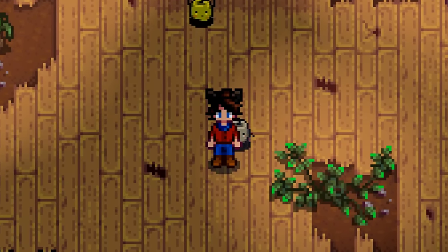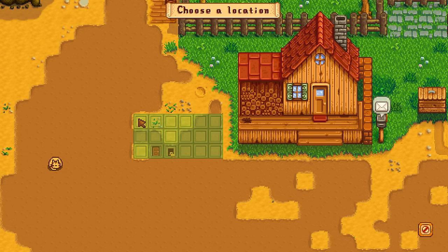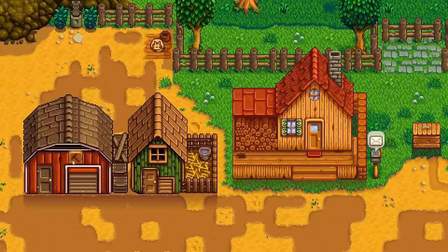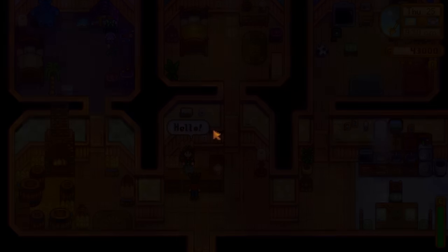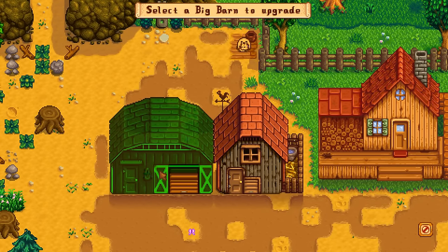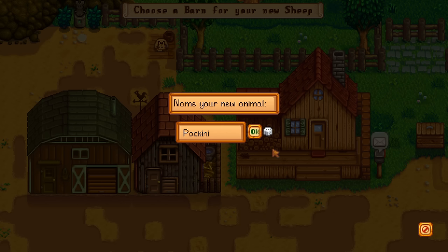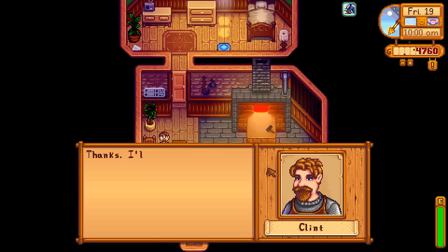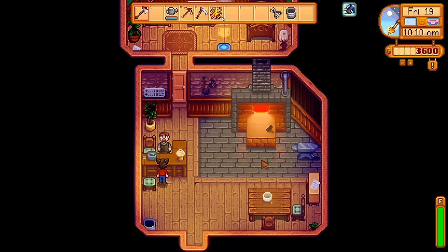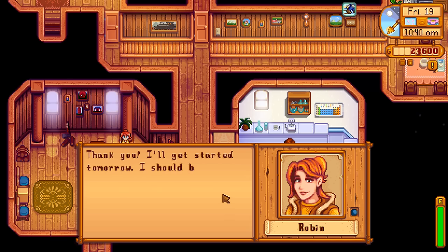With all of that money, here's what we could accomplish. The Farm Cave has been established and we're choosing Fruit Bats. We'll build a Coop and a Barn, upgrade both to their Big variety, then buy two chickens (one of each color), a Duck, a Cow, and later upgrade to the Deluxe Barn and buy a Sheep — which only takes four days to grow, so we can buy it fairly late in the season. We'll upgrade our tools — the Axe to Steel and Pickaxe to Gold — and upgrade the house once to unlock Cooking. Alternatively, we could hit Level 9 Foraging.